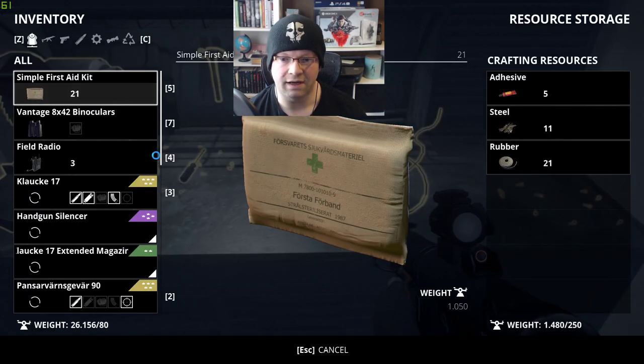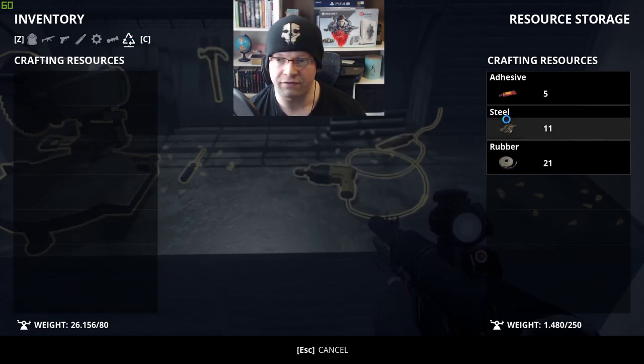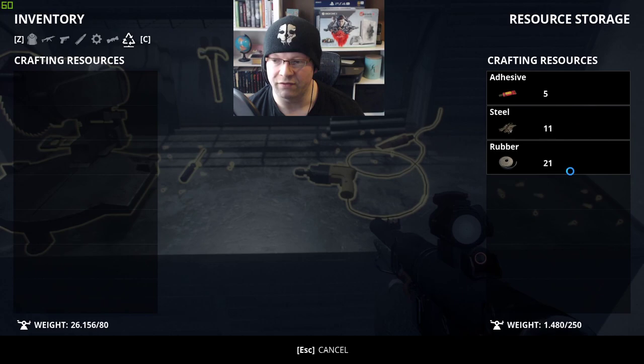The UI recycling station is really cool. When you go here, any crafting resources that you have — which I've already done — you can dump into the resource storage bin. It has its own storage bin of up to 250, so that's absolutely amazing.